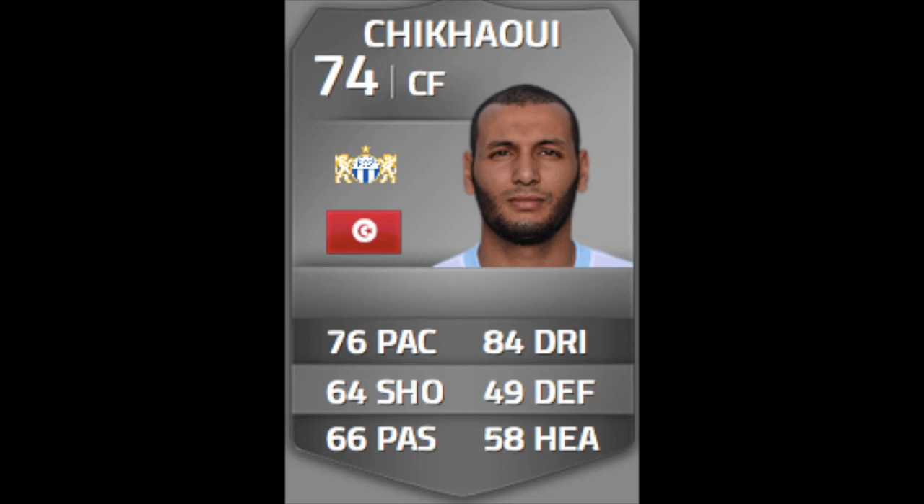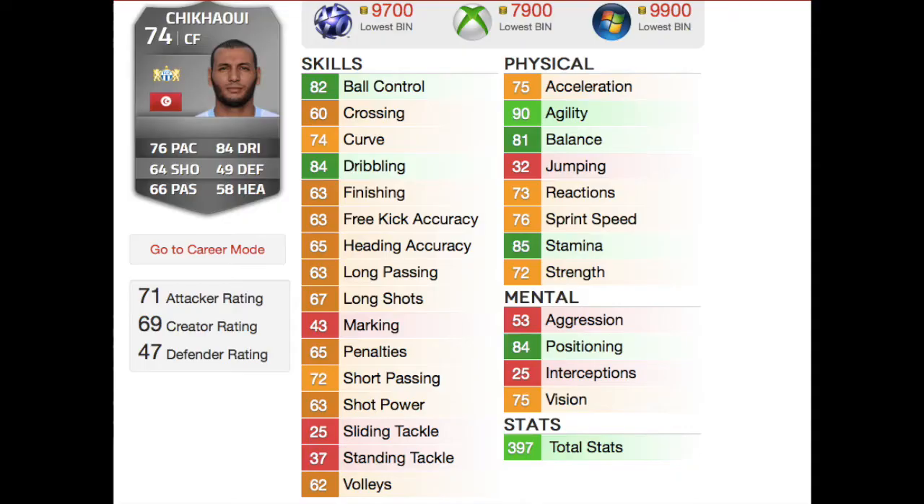I'll leave a picture of a squad that you might want to use with him. Yassin Chikawi is a brilliant player. He has 82 ball control and 84 dribbling. He only has 72 strength, but in-game it is a lot better. He has five-star skills to make him a lot like Ibra, and he's just a beast.